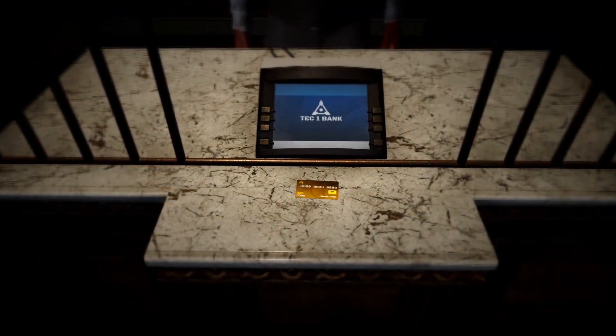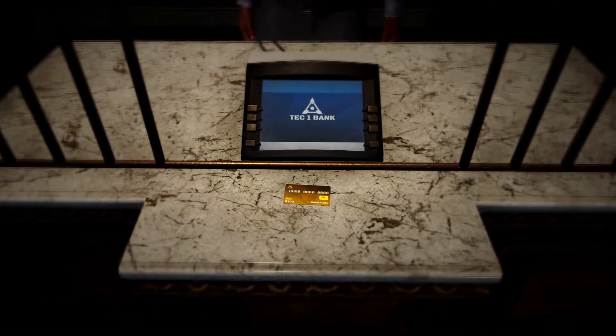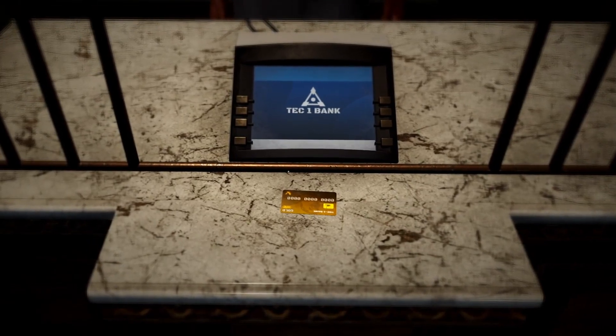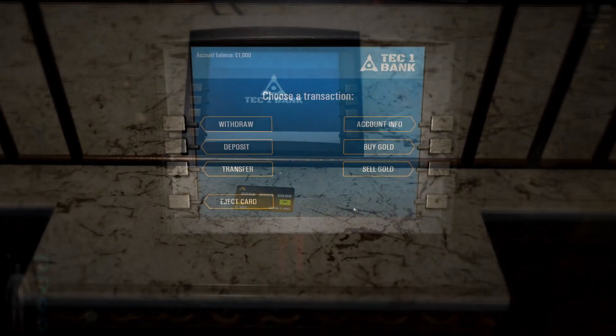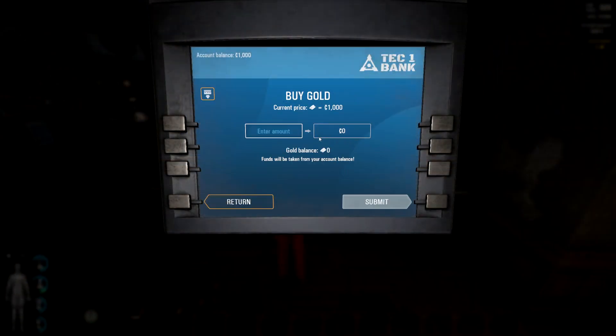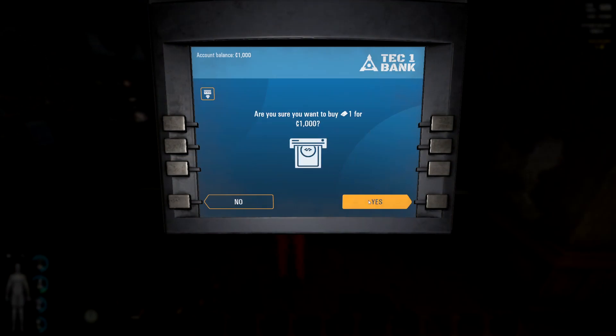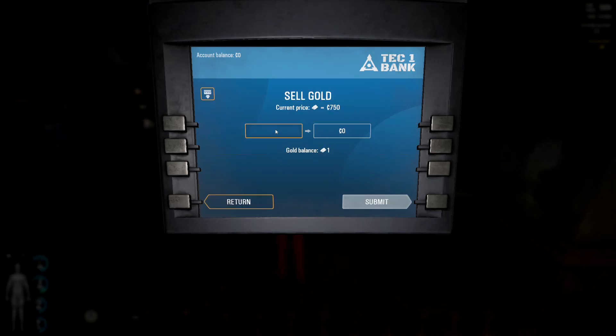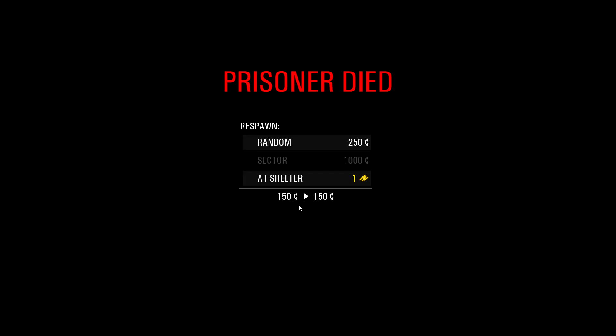Where do we find gold and what is it used for? Gold can be bought only with the gold card at any banker in any outpost. Purchased gold is then deposited onto your account. The initial gold price is one thousand dollars per unit. If you would like to sell your gold, the gold price is seven hundred and fifty dollars. You can also use gold to respawn — gold is exclusively used for shelter respawns and nothing else, so be sure to invest heavily.